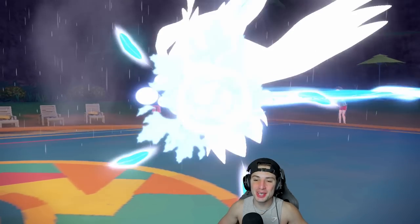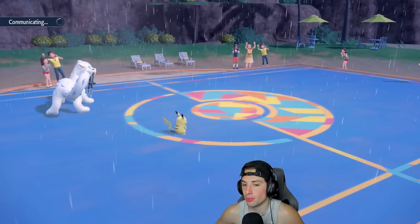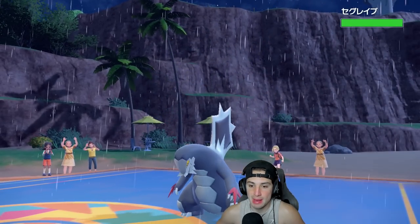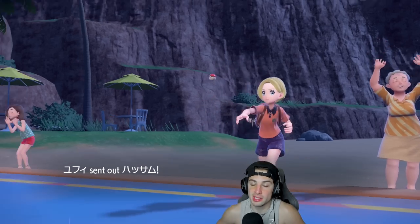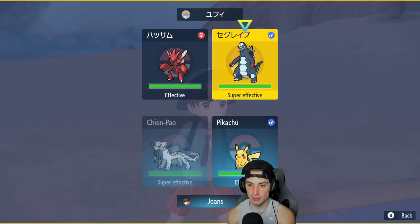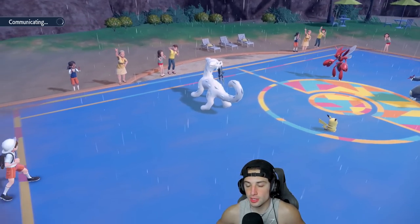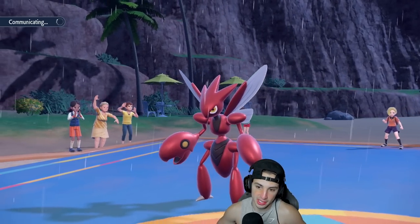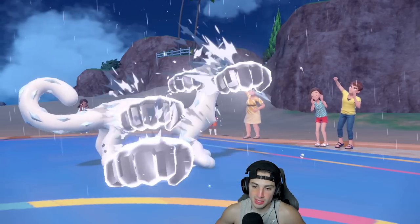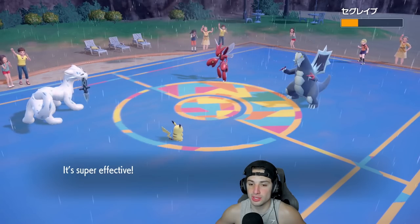That's huge — surprised he went for Power Gem into Pelipper instead of targeting Pikachu. I'll take it all day. Baxcalibur comes out now — Pikachu outspeeds Baxcalibur but probably not Scizor. They already used their Tera. I'll Sacred Sword Baxcalibur and Thunder the Scizor slot. This might be the end of the line for Pikachu — first-turn priority moves coming. But they go for Bullet Punch and Sacred Sword does huge damage.